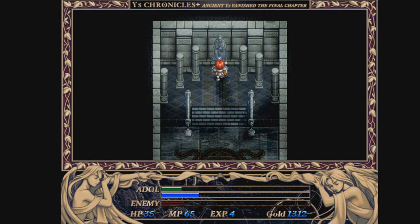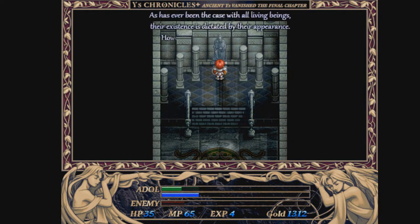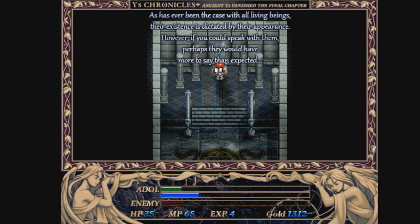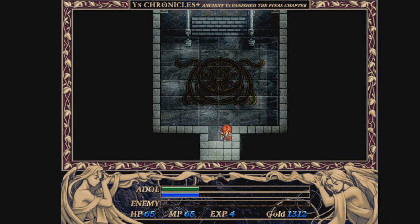Go in here. I am Priest Gimma. It is good that you have come, warrior. As demons, we were born from the power of magic. They are pitiful creatures with no purpose in life other than to fight and eventually die. As has been the case with all living beings, their existence is dictated by their parents. However, if you could speak with them, perhaps they would have more to say than expected. Power healed.